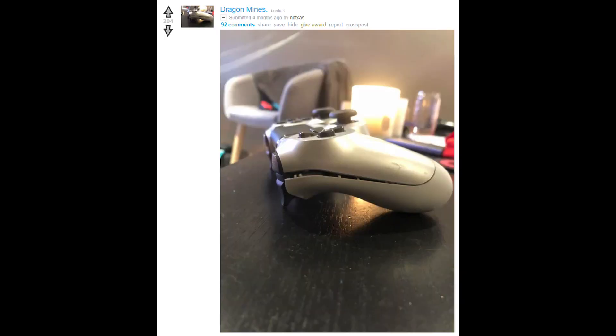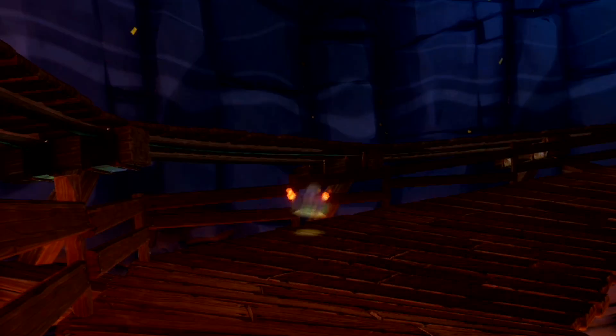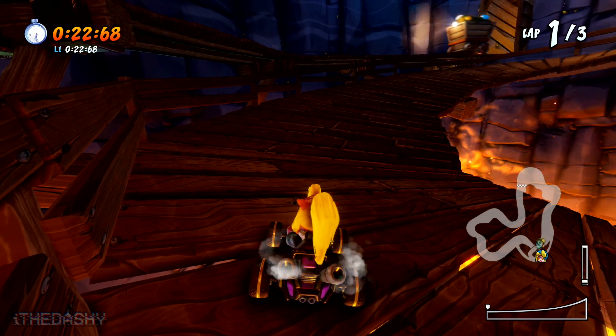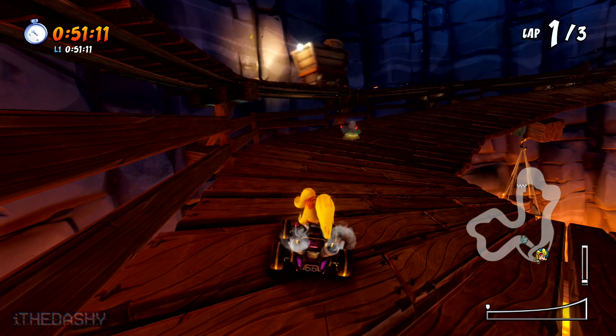Without further ado, let's actually talk a little bit about Dragon Mines' notoriety in beating the Oxide Ghost. So Dragon Mines — the hardest track to beat the Oxide Ghost for, the bane of everybody's existence, the one track where if it gets voted online you can expect the entire lobby to just explode in disband. Now the thing about the Oxide Ghost on this track is honestly it's pretty lenient. Oxide actually hits the wall and loses fire every single lap as he goes through the spiral and he doesn't even take the minecart shortcut. So there's actually plenty of room for error for you to be able to beat this ghost.